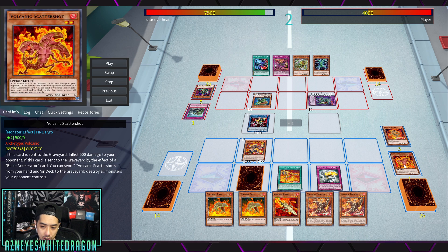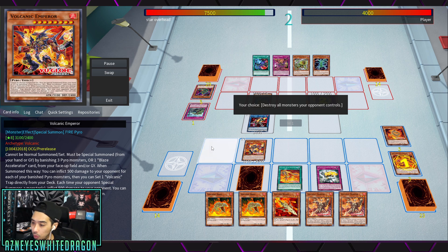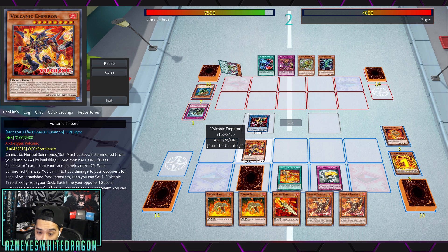You can see the effect of Scattershot right there. If you don't know what Scattershot does - it's a pretty good card. If it's sent to the graveyard you get to burn your opponent for 500, and if it's sent to the graveyard by the effect of a Blaze Accelerator card you get to send two Volcanic Scattershots from your hand and/or deck to the graveyard and destroy all monsters your opponent controls. So it Raigekis your opponent on potentially their turn or on your turn.